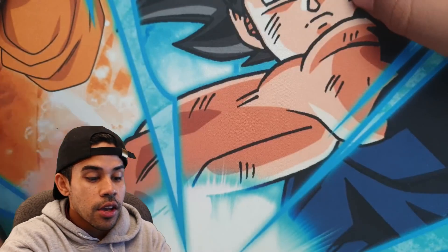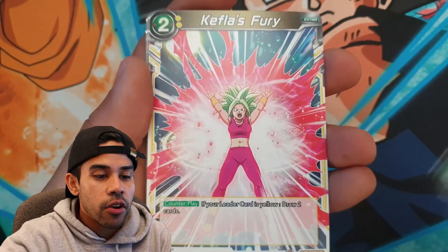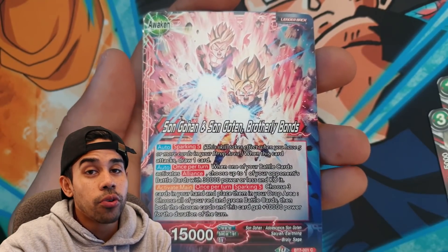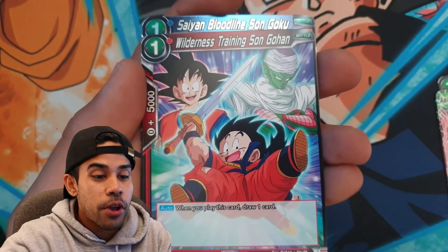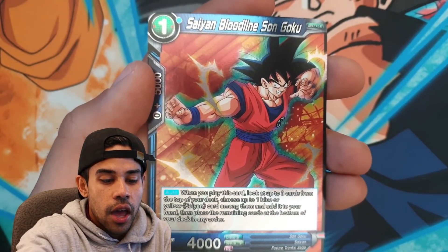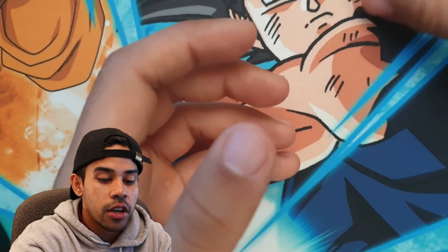We're guaranteed at least one super rare off these packs. Let's see the ratio of this exclusive booster packaging I got at Target. Third pack: Almighty Do-Over Zeno, Kefla Fury, Gowasu Kamehameha Blast, Yamcha, Coco — and we got Saiyan Bloodlines Son Goku, One-Drop Goku, that's an alternative parallel foil. Not bad at all! And a Kyo-Ken Son Goku — I actually needed this card, very very good.